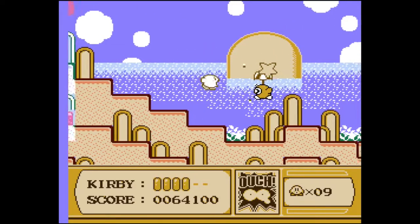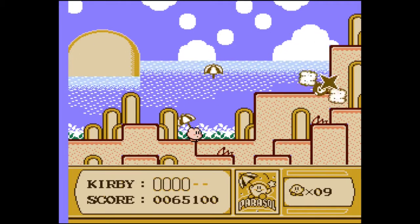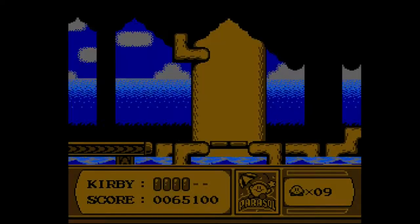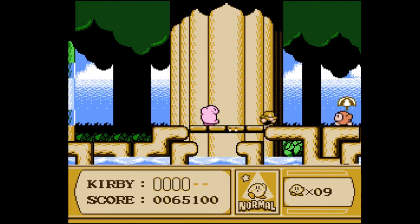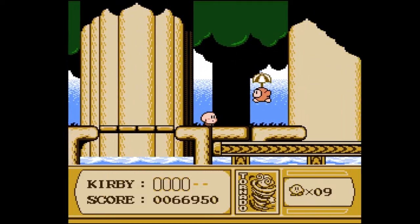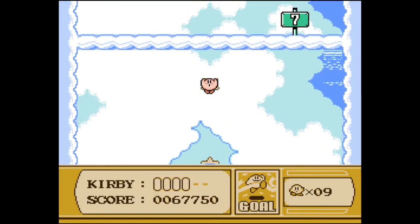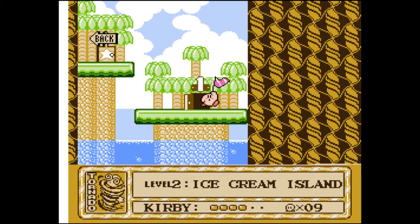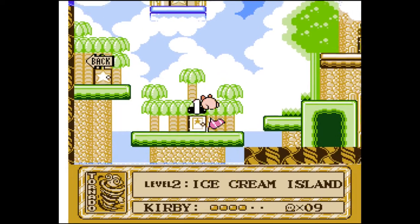We're already on to World 2. I don't know how I'm going to structure these videos — probably just go as far as I can, but we can probably clear these first two levels in this video. I want to show off Tornado. Tornado is a very interesting power — very difficult to control, but on the other hand you're almost invincible while you're using it. Only environmental hazards like spikes or crushers will kill you, and I don't think there are any crushers in this game.